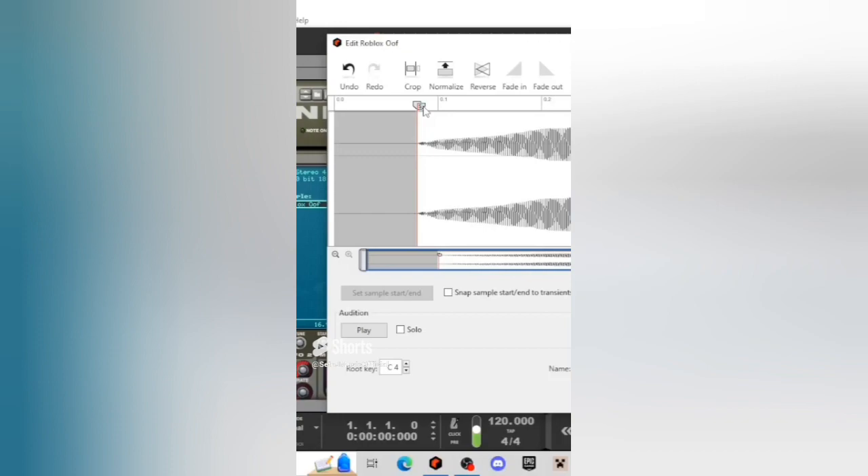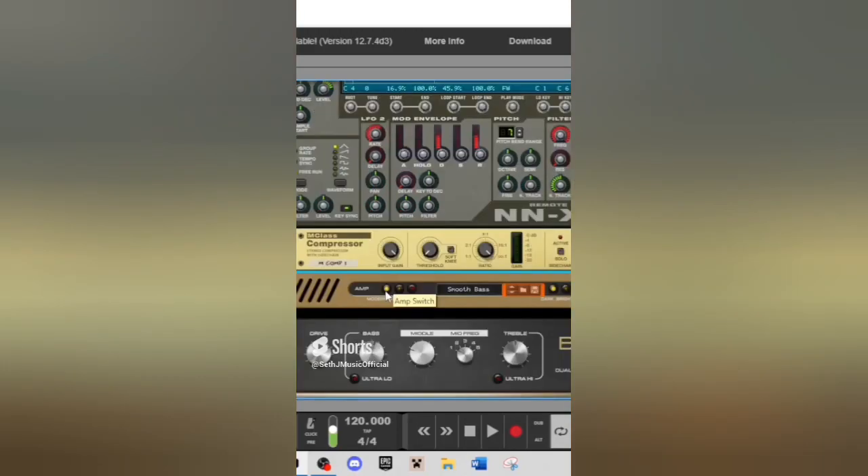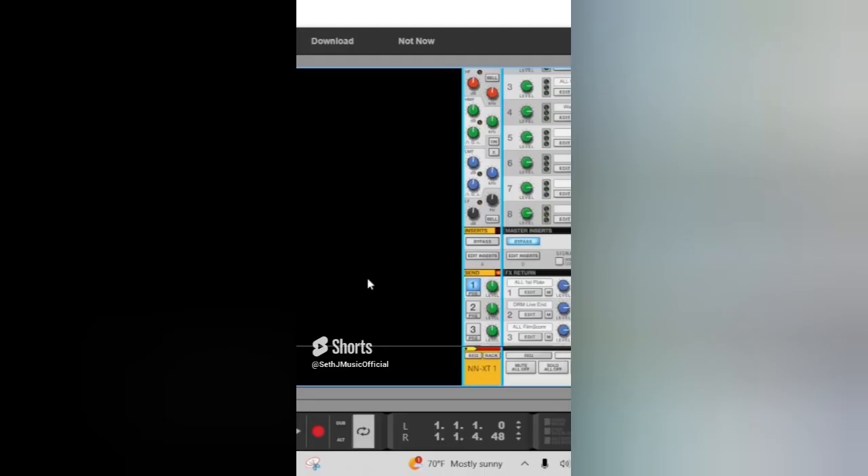Let's crop the file and pitch it down an octave. Let's add a compressor to smooth out the volume, then run it through a bass amp. Let's run it through another compressor just so nothing clips. Let's add some reverb and now I've got a bass.